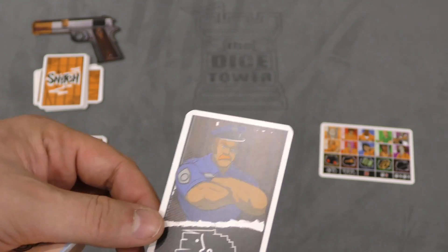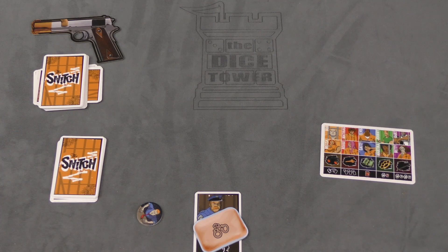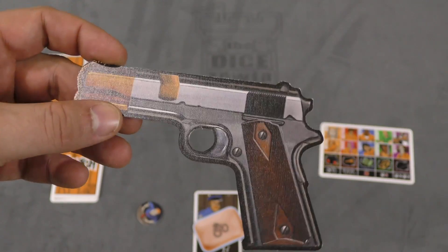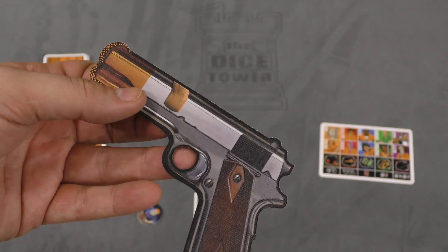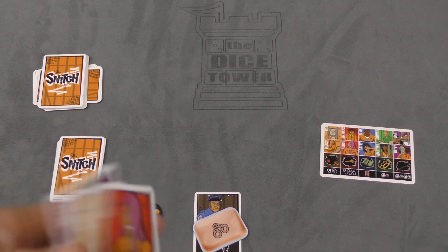One person has the police officer card in front of them and that person can't talk. Once the bar of soap comes around to you, you pass it to the next player, and then that person can't talk. At some point when the prison riot starts, the gun is going to be smuggled into prison. After all five missions have been successful, players vote on who gets the gun. If the snitch gets the gun, they automatically win. If someone else gets the gun, they can immediately shoot somebody — hopefully the snitch.